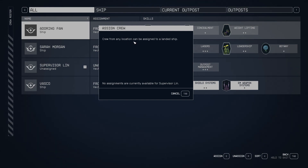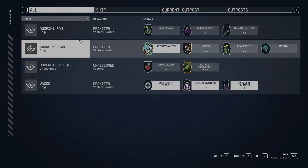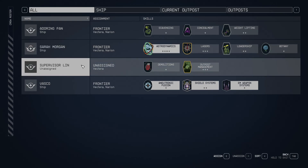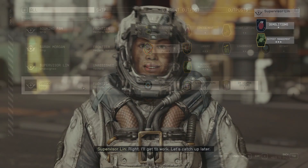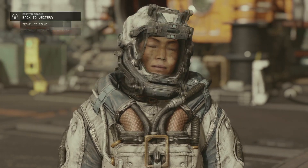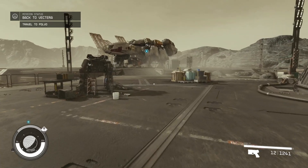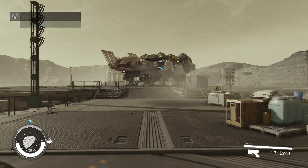Crew from any location can be assigned to a landed ship. We've got the adoring fan, Sarah, Supervisor Lin, and Vasco. We need to find Barrett and Heller though — that's the main priority here. They need rescuing.